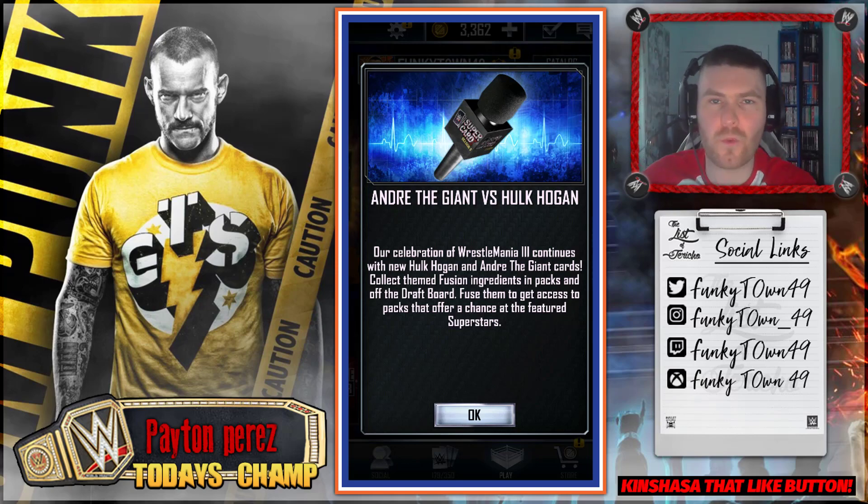Hey guys and girls, what is going on? It's Funky here, welcome back to some more WWE SuperCard. We have a couple of things to get through in today's video, but the obvious one is the Andre the Giant versus Hulk Hogan fusions are out right now. We're going to be opening up the pack that's in the store, getting some picks off the board, and trying to start our first fusion.